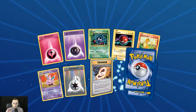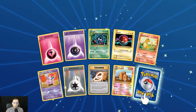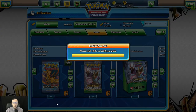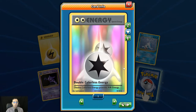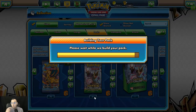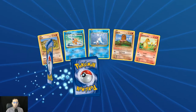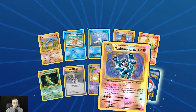Trying to get this done as quickly as possible — not trying to fly through, but almost anybody who plays Pokémon is going to be familiar with these cards, so we really don't need to elaborate much. That's very cool — the reverse holo Double Colorless Energy. I wish they made reverse holo Double Colorless back when I started playing. Those are really cool, I'd like to get my hands on one in real life. Reverse holo Machamp.